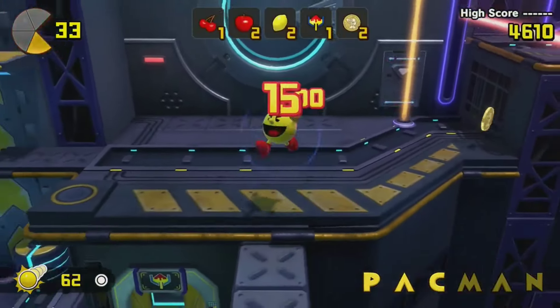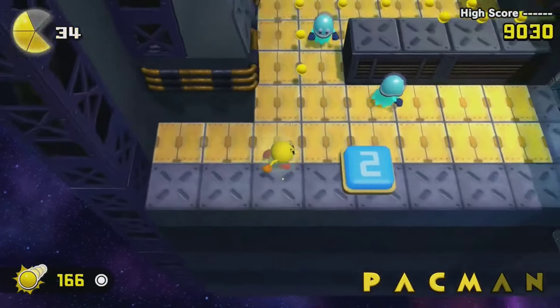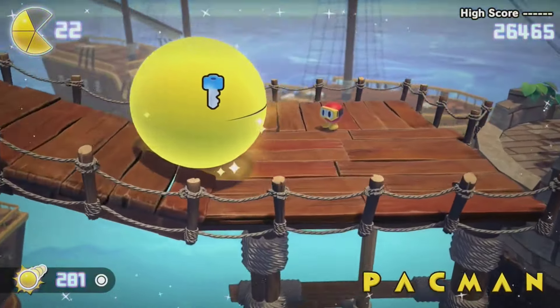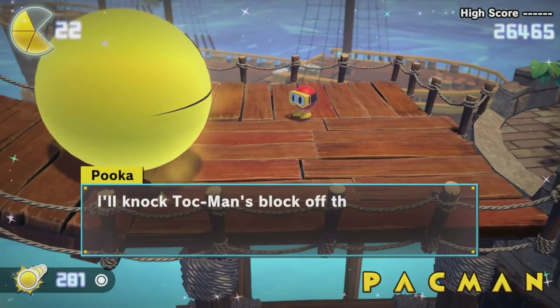And each of those collectibles likewise has a use. The 1-ups are a sizable buffer for your mistakes, the golden letters unlock extra platforming gauntlets, the tokens let you play a slot machine, the actual keys enable you to save Pac-Man's family, and everything tallies up in the end toward a big old completion percentage.